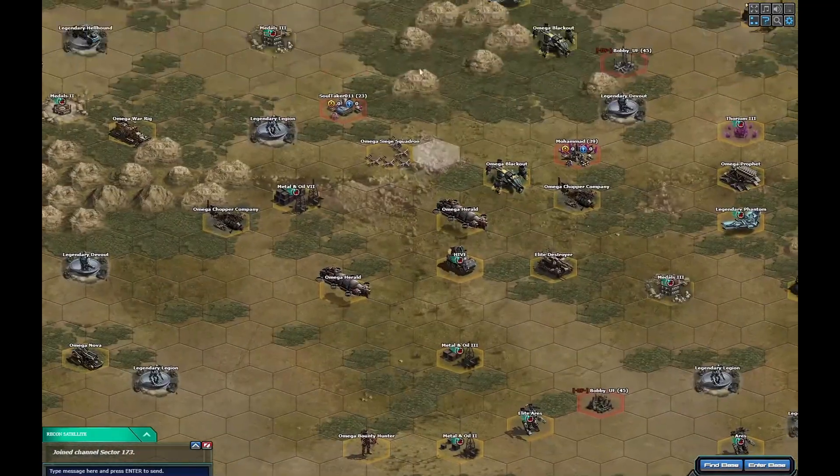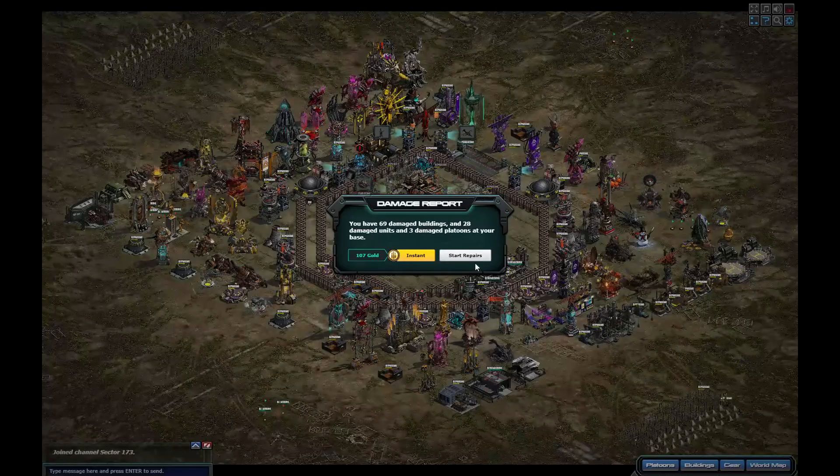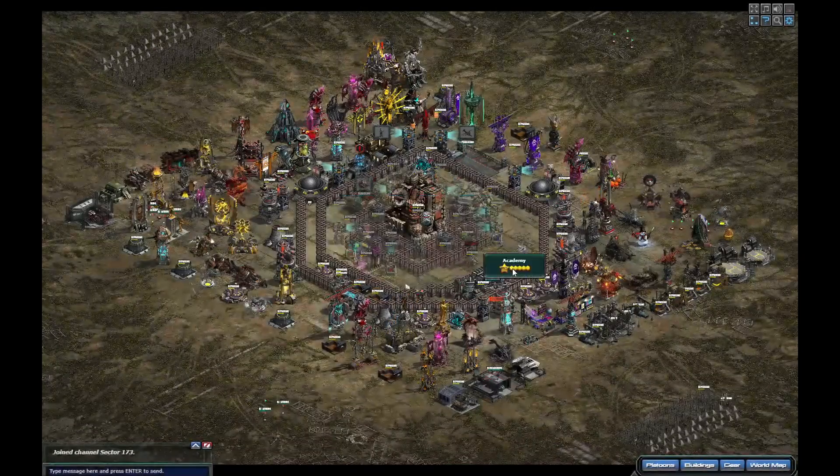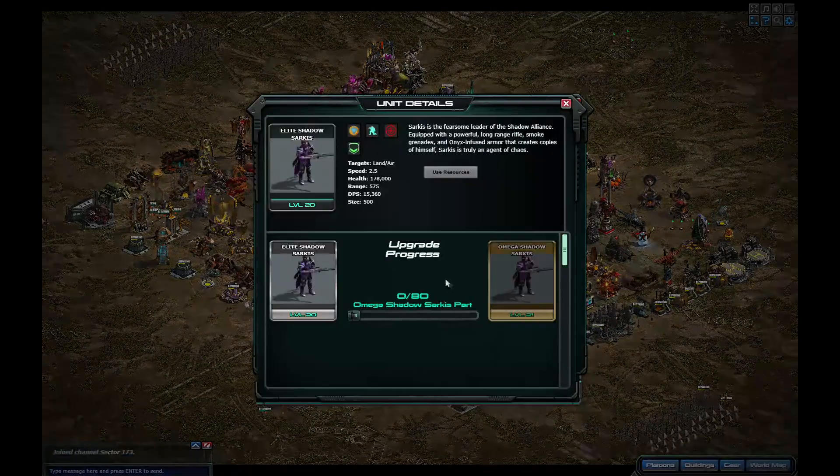Next time they drop, if you haven't got it, it's pretty easy to get — just Pegasus. I know Proteus, and if you've got level 20 pathfinders drop them into the base, free repair. Then moving on from that, we've also got coming in the holdout a Mega Sarkis.